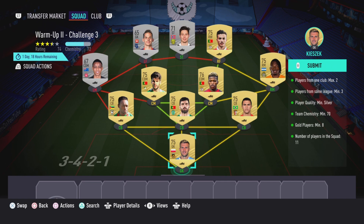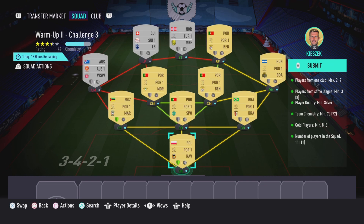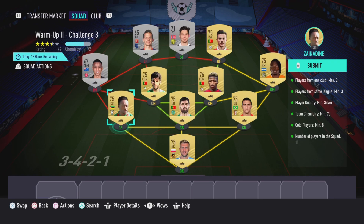This SBC is going to cost you guys 7,000 coins to complete. No loyalty is required — as you can see, even though the goalkeeper and left center back do have loyalty, it does not affect this SBC whatsoever.